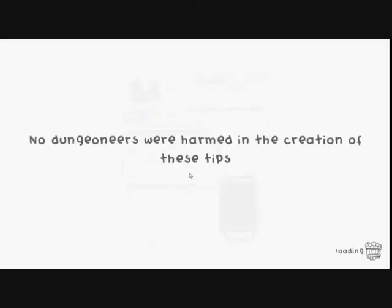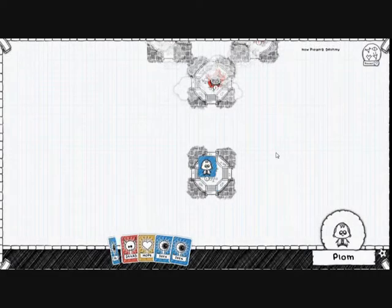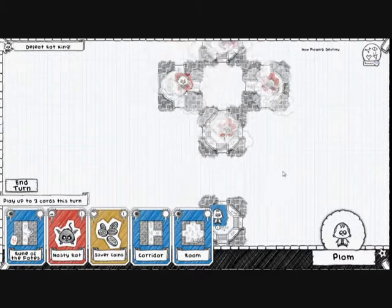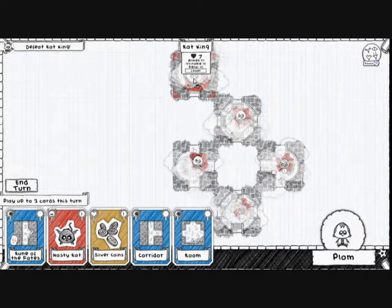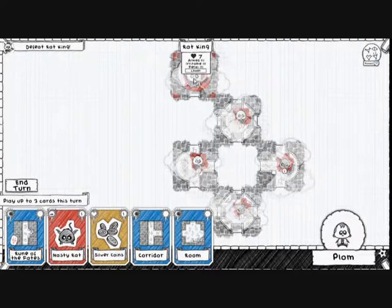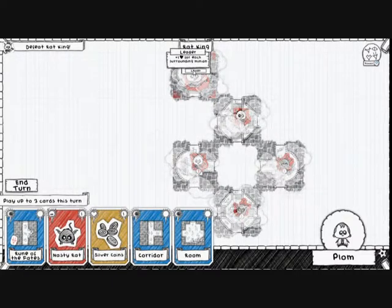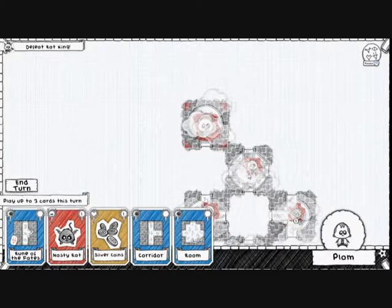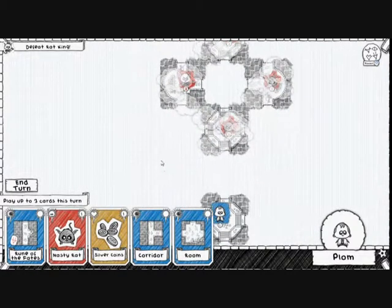We'll take Plom with us, because Plom is a lot better than our chump. Sorry, Zelda. We have to defeat the Rat King — Arm 3, Irritable 3, Feral 3, 7 health, and he has the Leader ability: plus 1 health for each surrounding minion, including diagonal. So this nearby minion is giving him a boost, and we need to get rid of him sharpish.